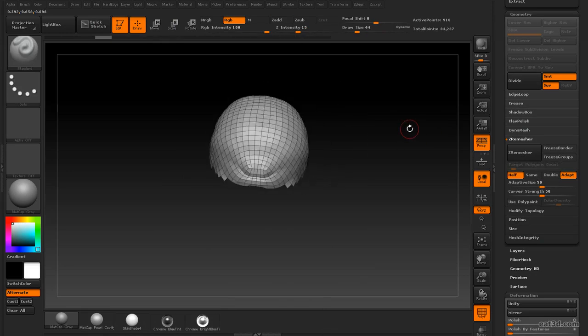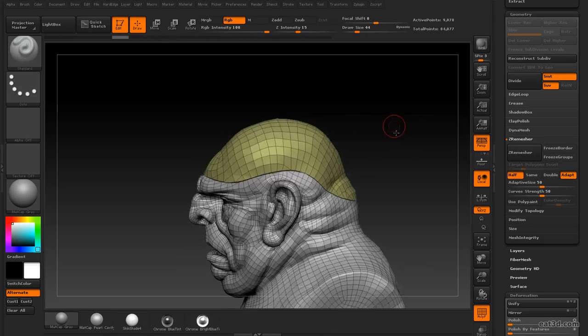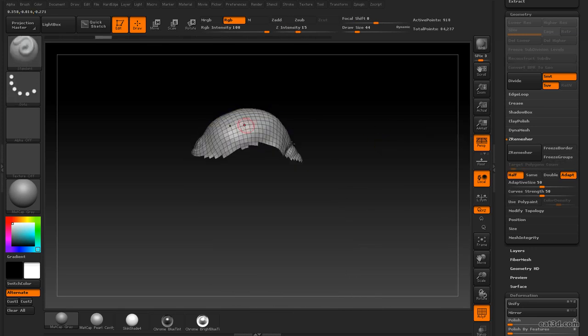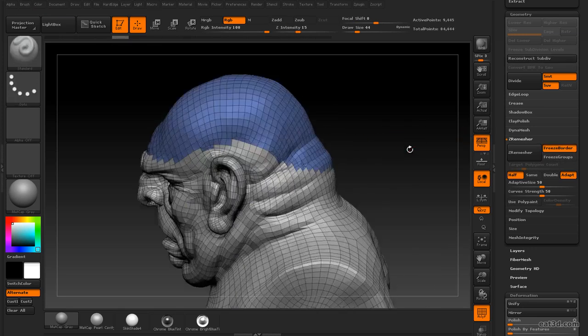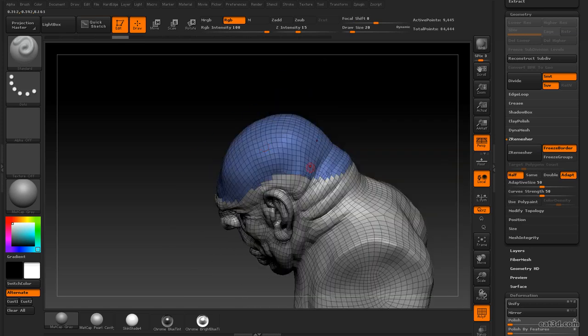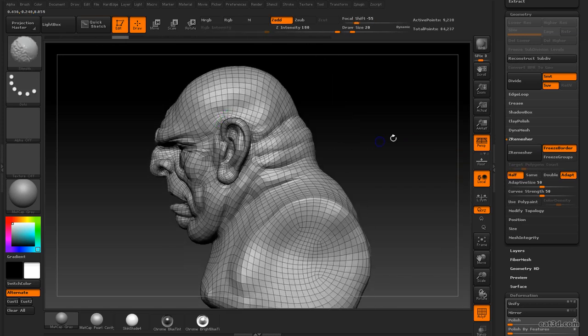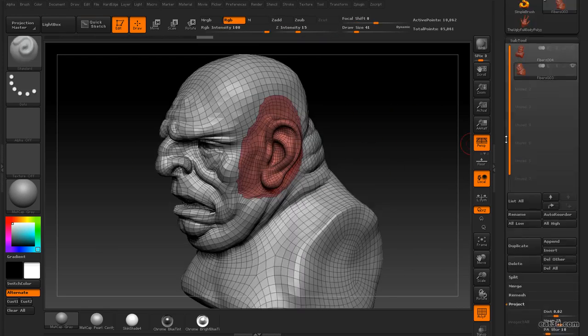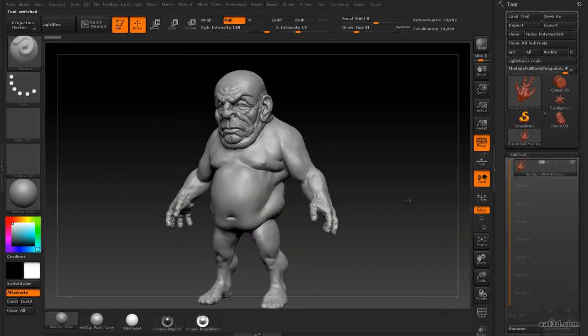ZRemesher is an auto-retopology solution with unprecedented speed, accuracy, and control, including the ability to dictate not only how many polygons you want, but how uniform you want your polygon distribution, and even how square you want your polygons to be. By utilizing polypainting for density and ZRemesher guides for edge flow, ZRemesher tackles the most complex surfaces with animatable edge loops with ease.